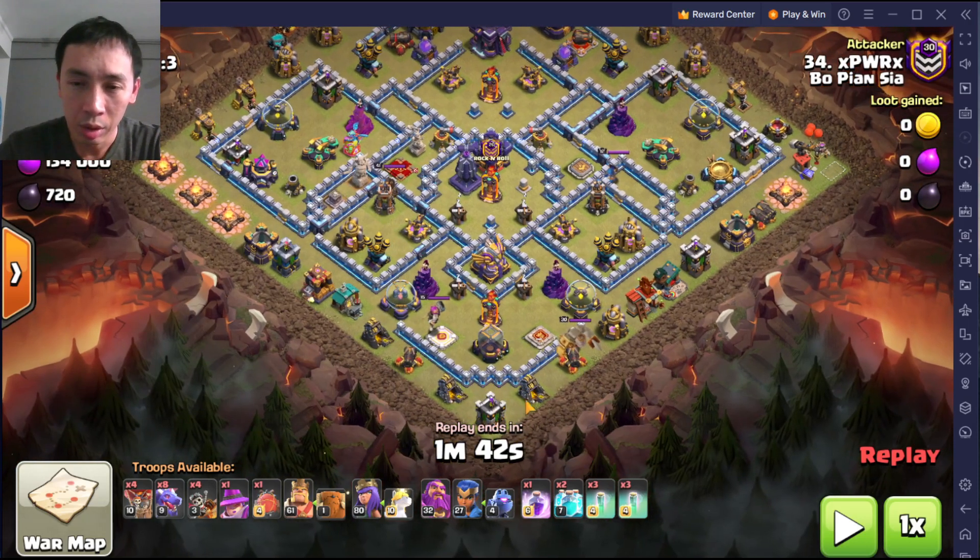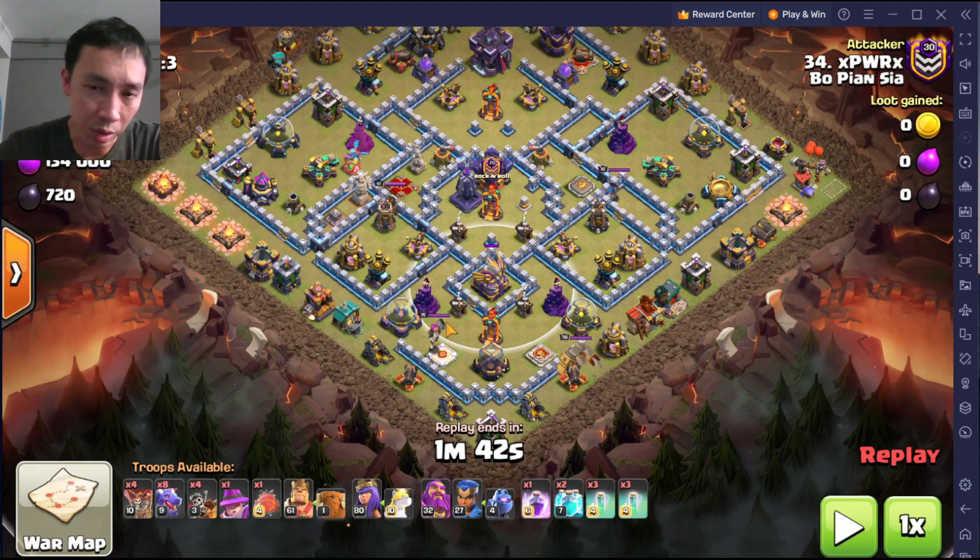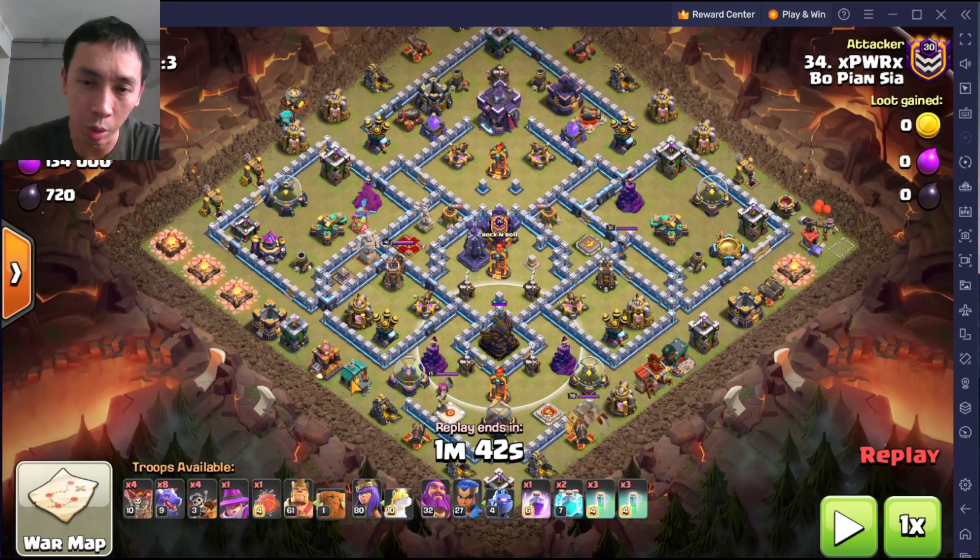I'm going to put one or two dragons to funnel these two buildings — the archer tower and the gold mine. Once those are down, there's only one path for the dragons: go in here, go for the multi-infernal, which is no threat to dragons, and get the eagle artillery. In the meantime, the blimp is going from this angle.